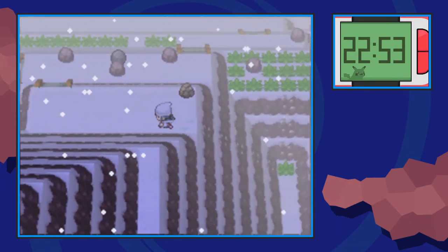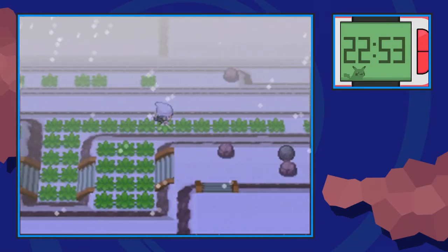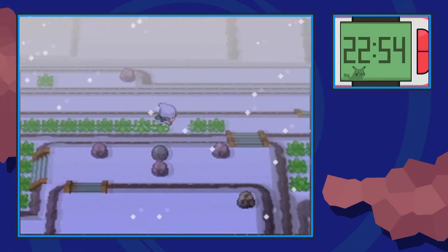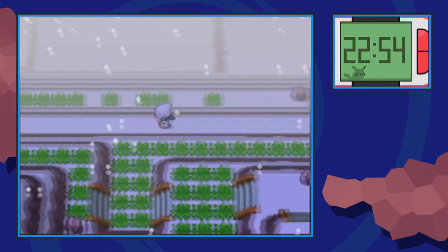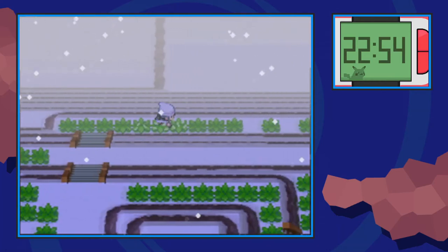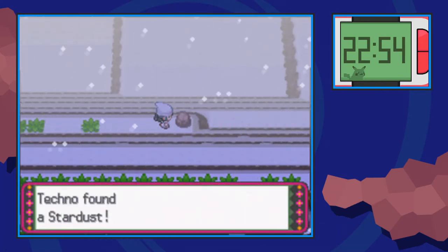Rock Climb down. Rock Climb up to the left and come on over here. In this little area, we're going to go into that long horizontal grass patch — you'll be able to find another Revival Herb right above that rock tile. Keep going down the staircase, loop around a little bit, and over here, right in this open horizontal snow space, you'll be able to find a Full Restore. Then loop your way all the way down to the lowest layer on this side, and you'll be able to get a Stardust.